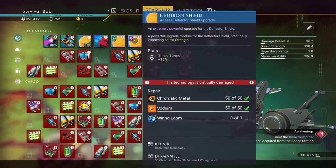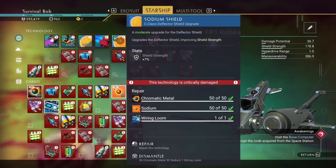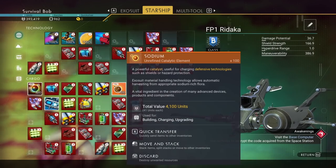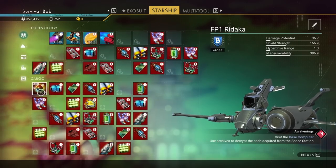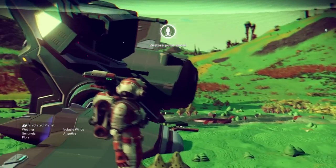You can destroy the broken parts here — you can't destroy these four, but the upgrades you can, and that will give you some materials. Two wire looms — that's valuable — and the chromatic metal. So we're going to go ahead and take those, then hop out of that because that is annoying.